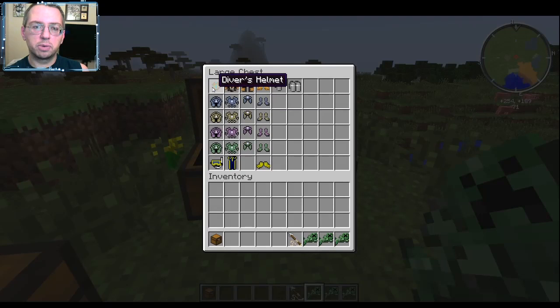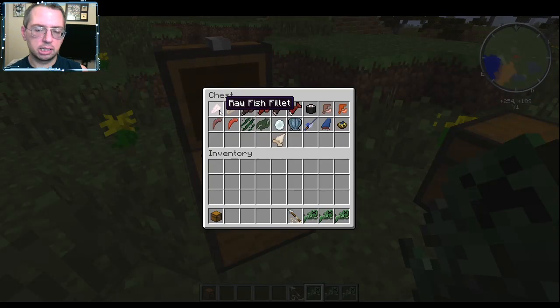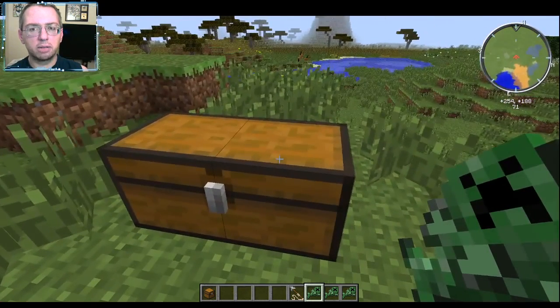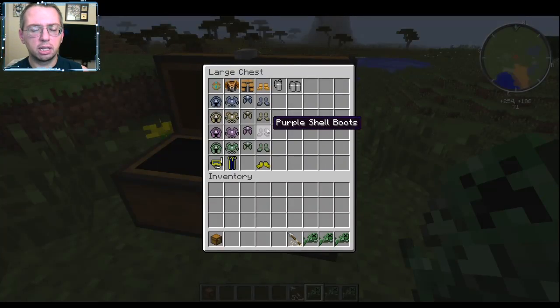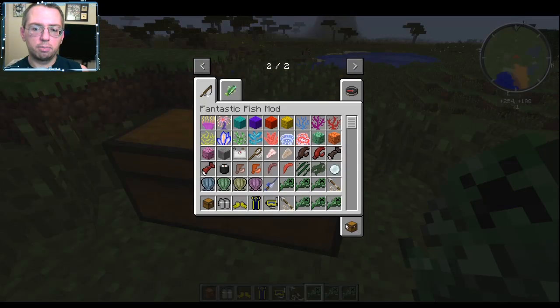We also have some armor. I wasn't going to go through the crafting recipes, which apparently aren't showing because I don't have that feature in 1.7.10. For the armor, I'm assuming it's the usual stuff for the shell gear. Unfortunately I'm not sure about the wetsuit and diver's gear, but we will mess with this stuff for a bit.